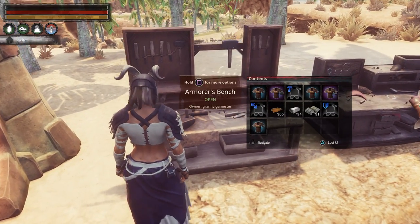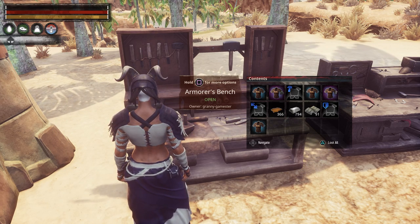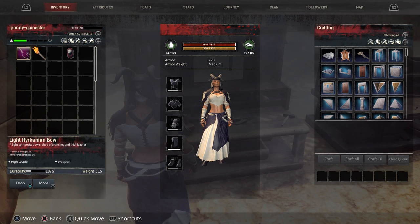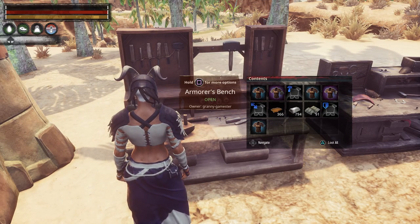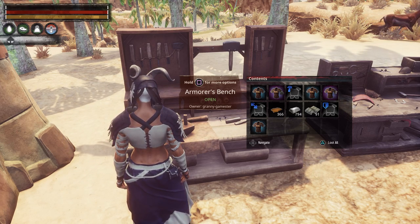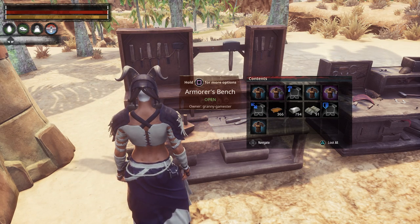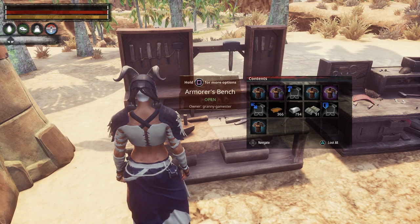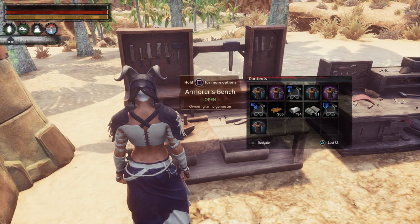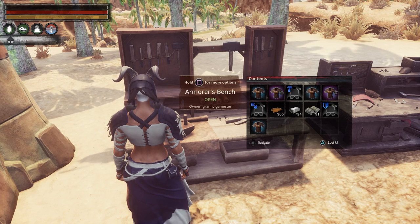Then we have the armorer's bench — this is pretty cool. T4s give a plus 5 to any attribute on a complete set of armor. So if you make an armor set at this bench with a T4 thrall it adds plus 5. Say an armor has plus 5 strength — with a T4 armorer it becomes plus 10. It's really important to get a named thrall for the armor bench, and it also gives a plus 5 to temperature resistance, both hot and cold.